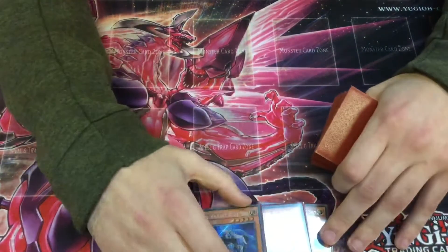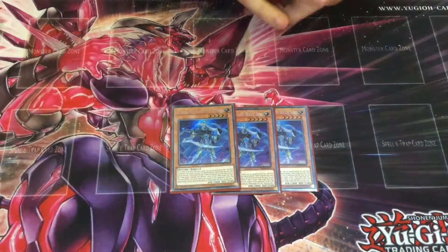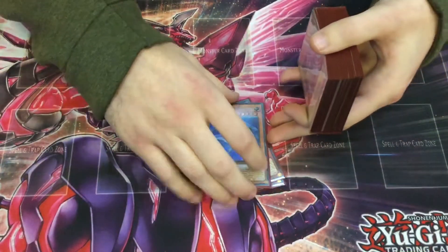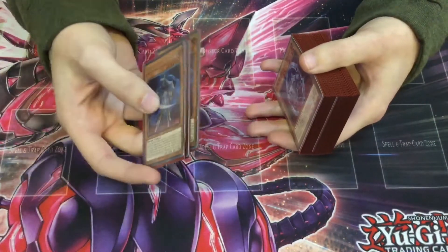Next is three Blue Sky — the best searcher. It adds up to the amount of cards in its column from your opponent, so normally two, if not three if you're lucky. You search whichever ones you don't have in hand.